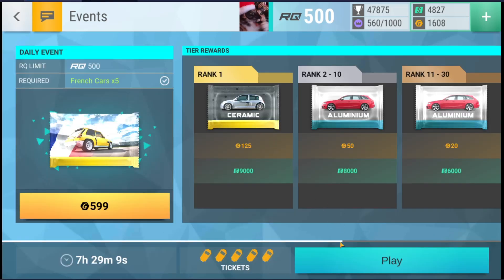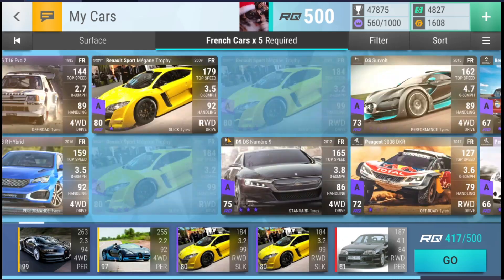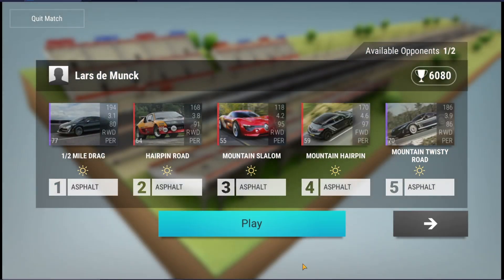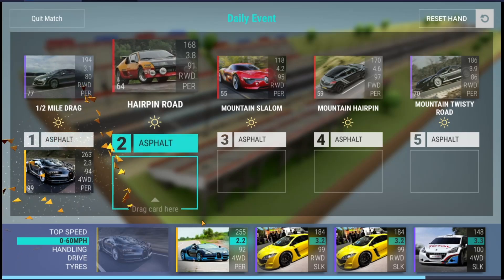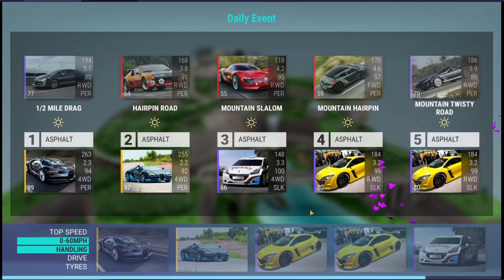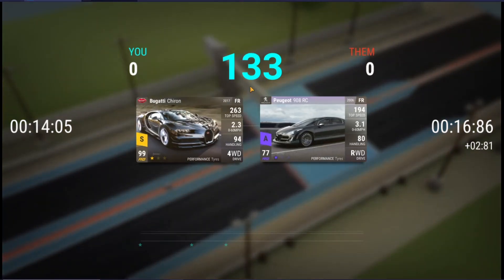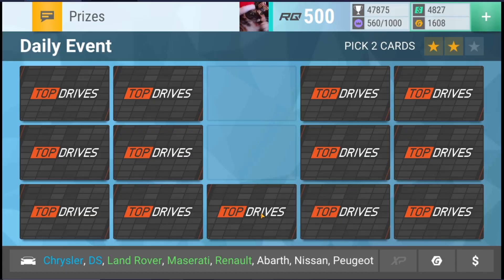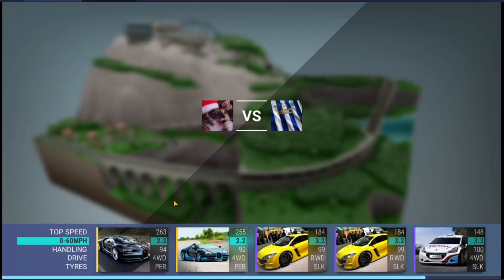Okay, so now it's just the daily event left. It's French cars — it's the French daily. I'll just skip through these rounds, but if you're wondering which squad I'm using, it's this. It's pretty bad honestly for a French daily — I think I'm gonna get maybe fifth place somewhere, that's where I'm guessing I'm gonna end up. Because there's always some hands with like four or five Bugattis that you just cannot beat. So we'll just continue here and see how far we can go.